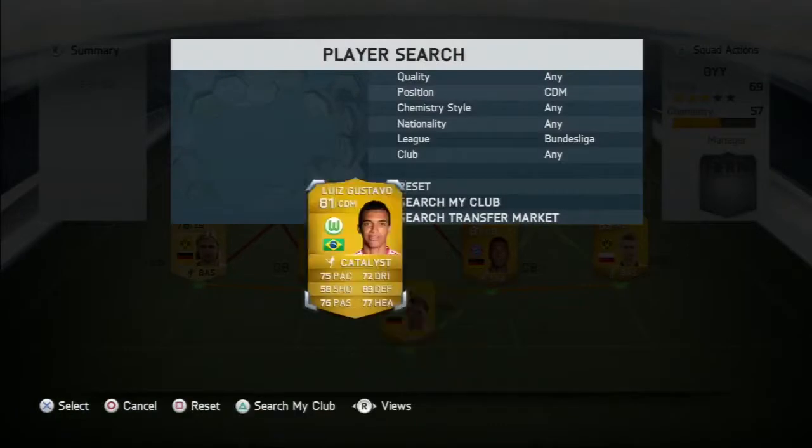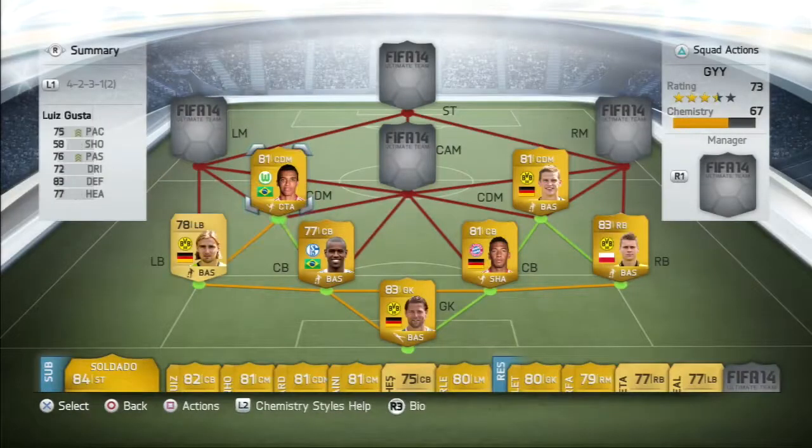In the right CDM spot we have Bender — again a very solid player at CDM. Then we've got Luis Gustavo in the other CDM spot. He's the best midfielder in the team hands down. He's just a brick at the CDM spot in my opinion.